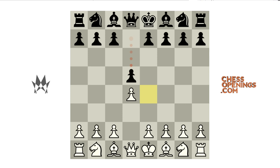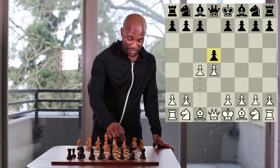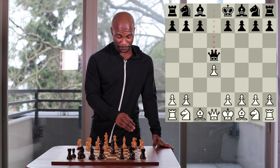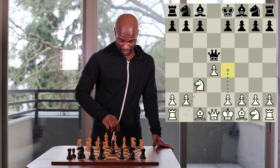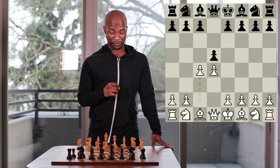After the move pawn to d5, white's most common reply is the queen's gambit beginning with the move pawn to c4, and this is what was played in the game. With the move pawn to c4, white is putting additional pressure on the d5 pawn and threatening to play pawn takes pawn on d5. Black most often replies to the move pawn to c4 with some method of defending the d5 pawn.